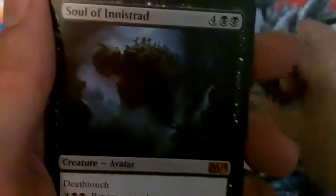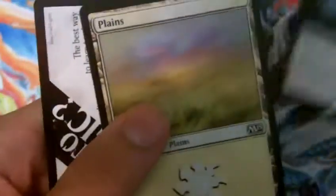And our rare — Soul of Innistrad. Sweet, so we got a Mythic. Then we have a Planes card and another Tip Card. That's not too bad. Cracking the Mythic's always fun.